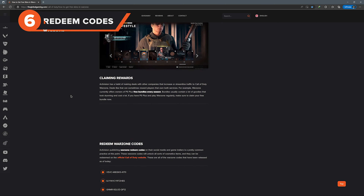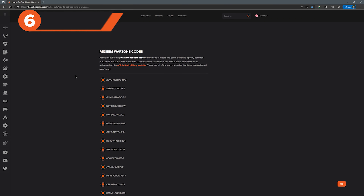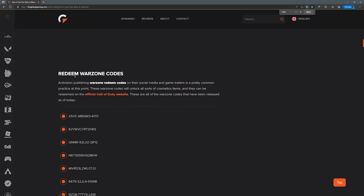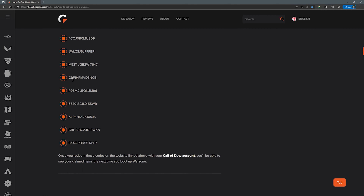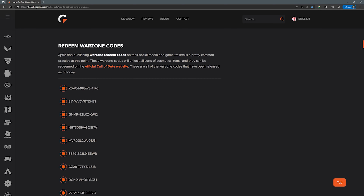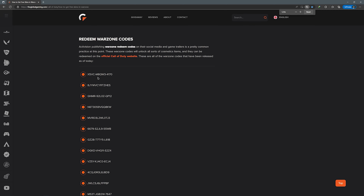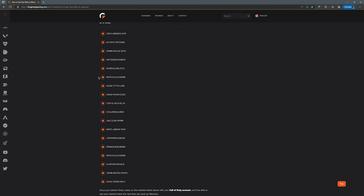Another sneaky method is redeeming Warzone codes. On our website — linked in the description — we have a huge list of codes published by Activision for a bunch of free Warzone content. These can also be found on the official Call of Duty website. They are normally released alongside content such as trailers, events, and teasers. Whilst these might not be the best cosmetics you will ever see in Warzone, they are free — similar to the in-game missions.